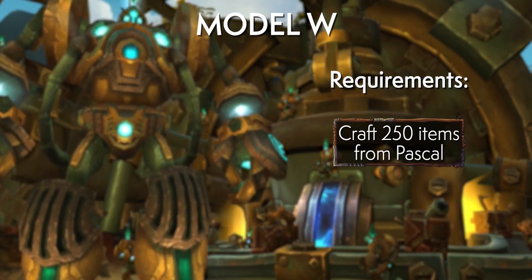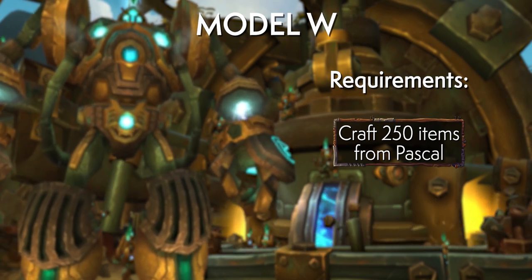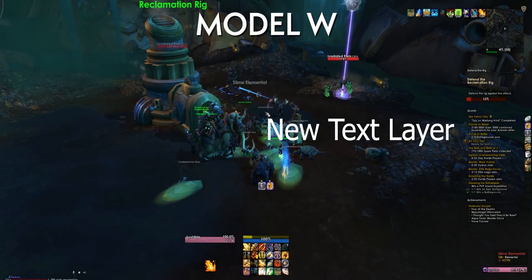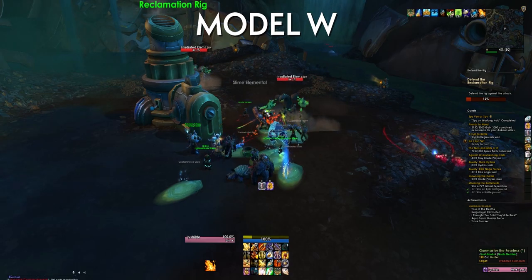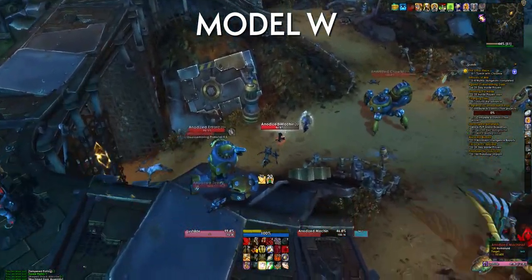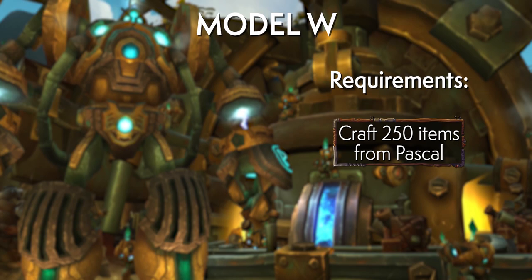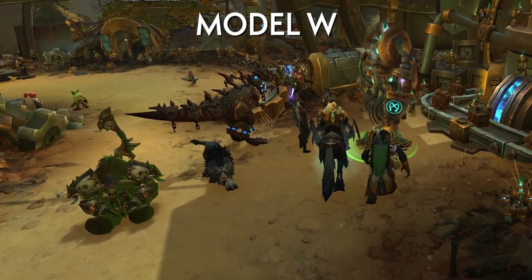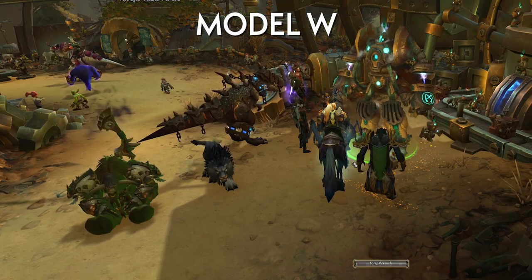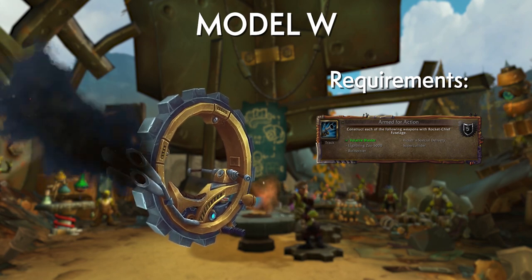Another somewhat arbitrary step is crafting 250 items from Pascal — just craft the cheapest item possible to finish the achievement. You shouldn't need to actively farm spare parts, but if you do, run the Reclamation Rig event or use the Recyclable Parts farm mentioned earlier — three quest turn-ins can yield a few thousand scraps. From zero, crafting 250 Scrap Grenades costs 12,500 spare parts, which sounds like a lot but a few hours of group farming will do the trick.